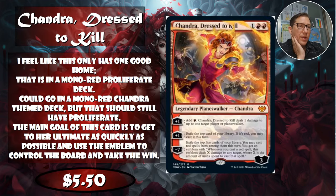Number five is Chandra, Dressed to Kill — one red red for this planeswalker with three starting loyalty, which is a bit low. This really only has a place in mono-red, probably a deck where you're burning through your cards. The plus-one deals one damage to a target player or planeswalker, and you can exile the top card of your library — if it's red, you may play it that turn. That's basically extra card draw, and the best option here.